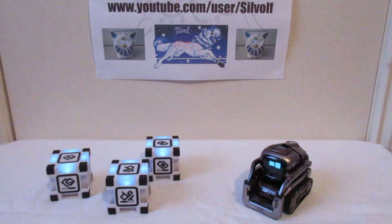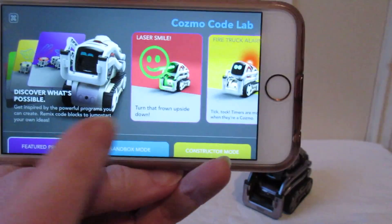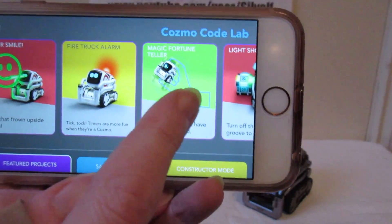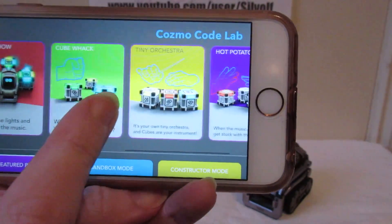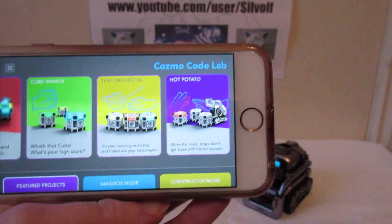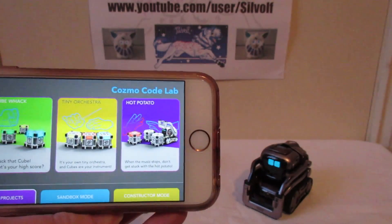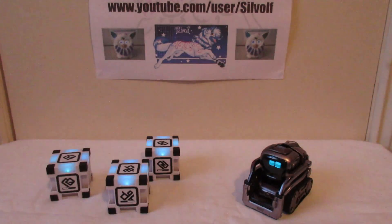Good afternoon everyone, it's me Silwolf here and I've got Cosmo with me as well. Today we're going to look at the Code Lab for Cosmo, since we haven't covered that in any of the videos yet. Got a couple of shout outs and they go to Elza L Moffat and Amber Files. With Code Lab, we've got laser smile, fire truck alarm, magic fortune teller, light show, cube whack, tiny orchestra, and hot potato. I can't do hot potato because you actually need two more people to play — you need two people and Cosmo — but I will go through a few of the others and show you what he does.